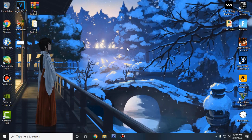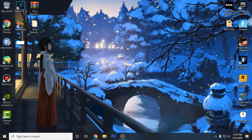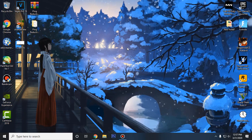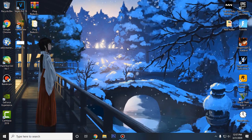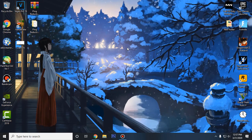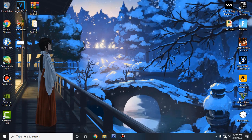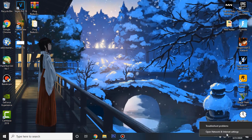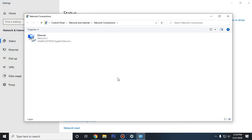Moving on, we are gonna be installing bloat-free network drivers. That means we will only be installing the latest version of network drivers instead of all the extra files that come along with it and consume network resources, which will lower your ping in most cases. I'm gonna show you how to do that for both Intel and Realtek. Before installing the drivers, we need to check which drivers you are already using. Go to the network icon, right-click on it and click Open Network and Internet Settings. Then click on Change Adapter Options and here you can find which drivers you are using. For me it's Intel — if it says Realtek, you are using Realtek drivers.